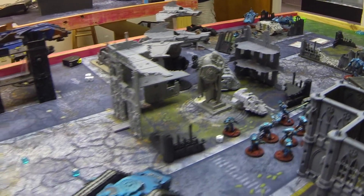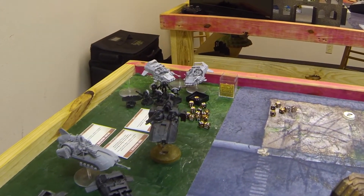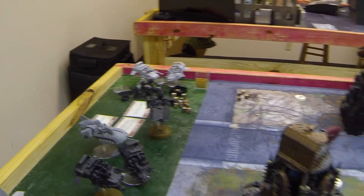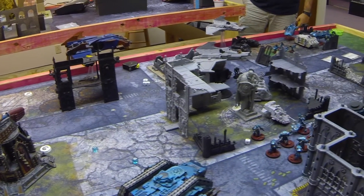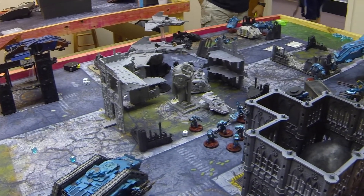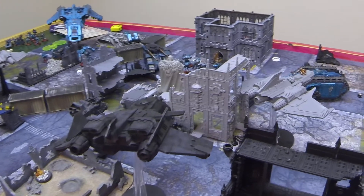Alpharius has now unveiled himself from his Spartan and has already started doing work. That's everything that's dead, by the way. It's not looking good. My Darkwing hasn't touched the table yet — it's got the Mordathan in it — and here it comes. Mordathan rolled on.